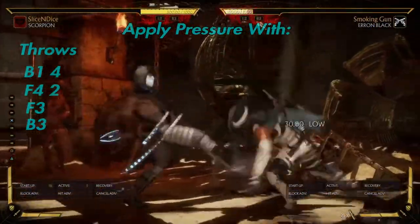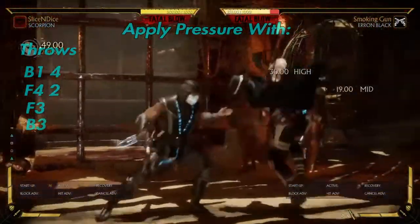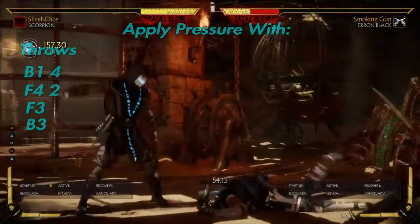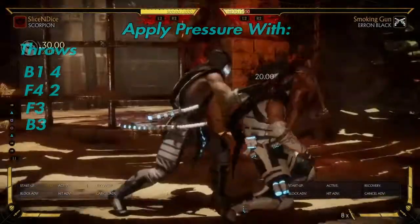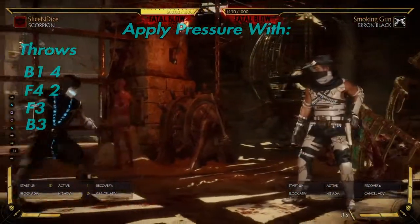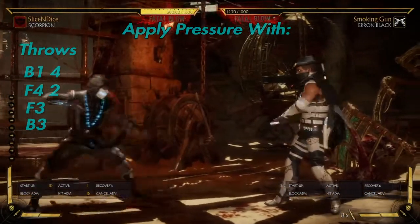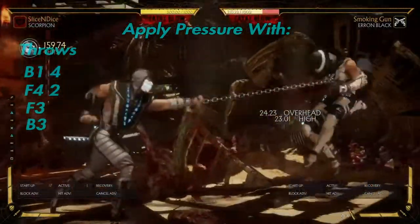You have the back 3, which is a great overhead. You have the forward 2. You can get a full combo with that. You can go with just a normal string to knock them down, or a grab as always. This kind of goes with every character — mix in the grabs, mix in all your different moves, get to know your character.